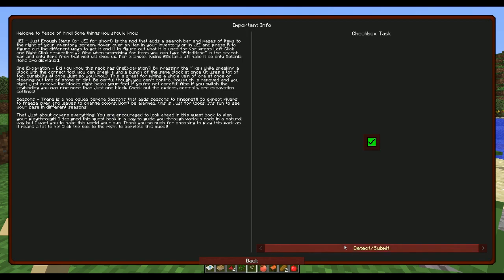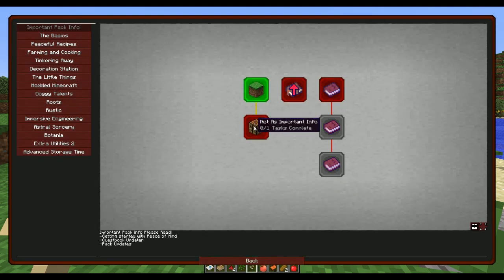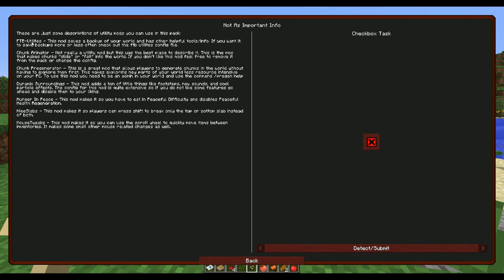Some less critical info: FTB Utilities, Chunk Animator, Chunk Pre-Generator, Dynamic Surroundings adds footsteps, new sounds, and cool particle effects - you can configure or disable features. Hunger in Peaceful makes it so you have to eat even on peaceful and disables peaceful health regeneration. Key Slabs lets players press shift to break only the top or bottom slab. Mouse Tweaks lets you use the scroll wheel to move items between inventories.